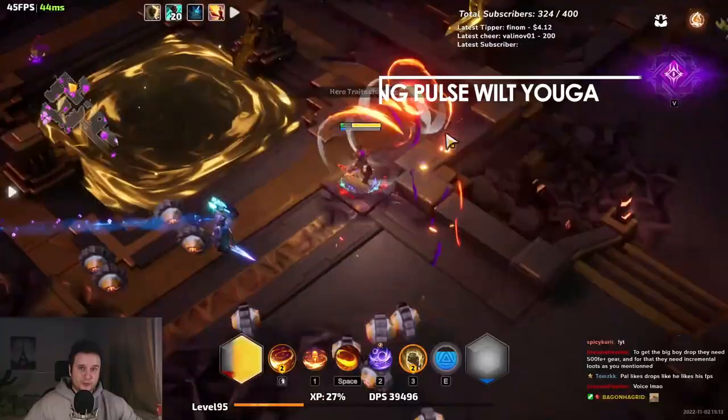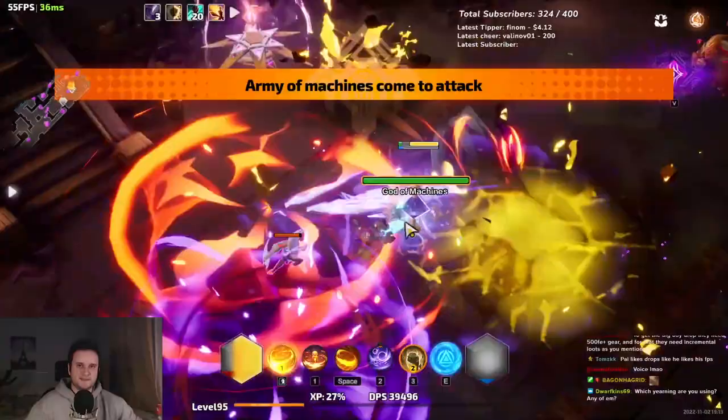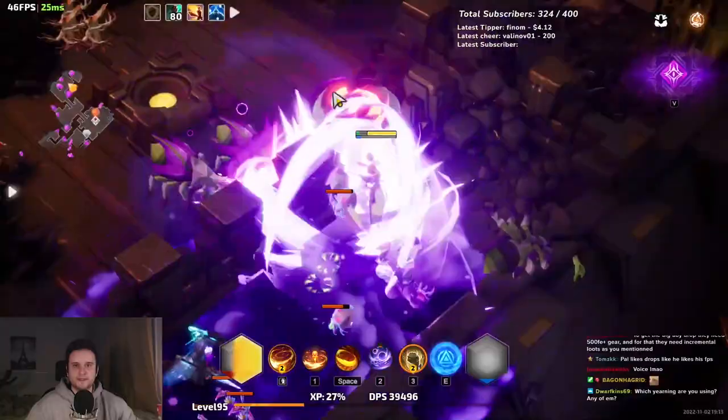Hey guys, Paustron here, and today let's talk about my Scorching Pulse Wilt Yuga build. Wilt is basically like this game's poison — an infinitely stackable damage over time effect. This build turned out extremely promising, especially because of the memory daggers, which are just incredibly strong.